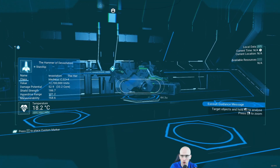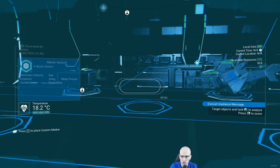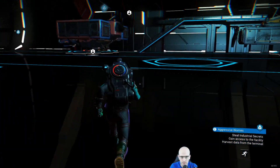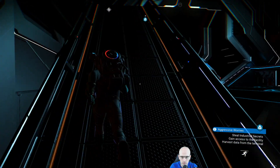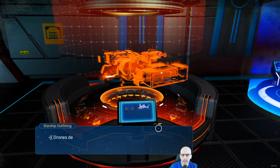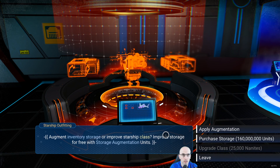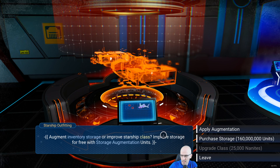Alright, the Hammer of Devastation! Warler! That looks very awesome though. Hammer of Devastation! I want to go and put the extra storage module that we've got on my ship — extra storage plates, please. Upgrade. Augment inventory storage or improve starship clocks. Weekend! Are you starting now as well? Yeah, weekend!